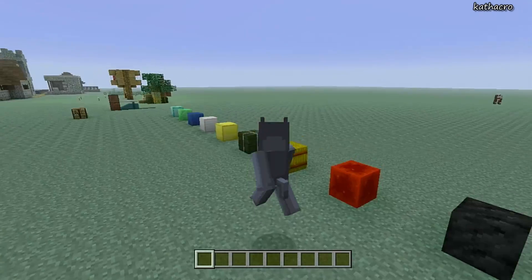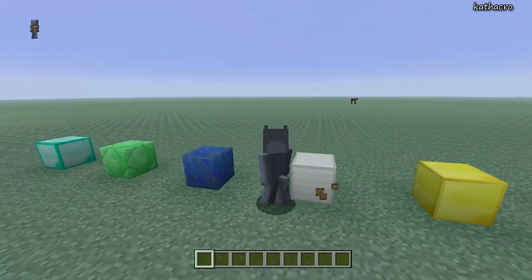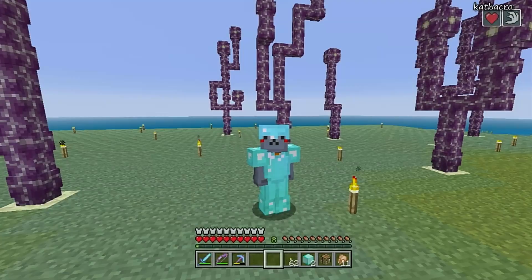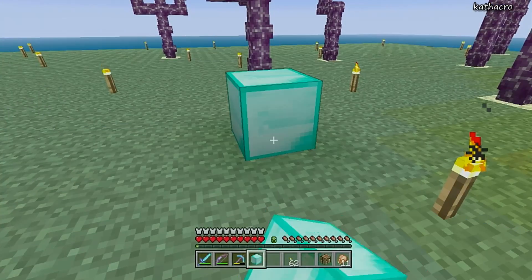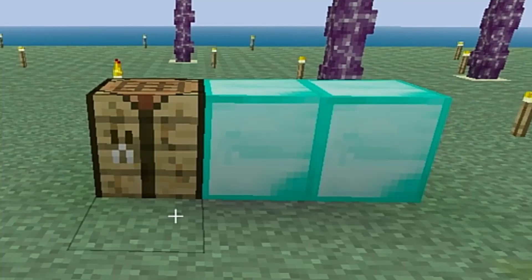Right now I'm in my creative world, so let's switch into my survival world from my let's play and I'll show you that it's really easy to do even in a vanilla survival world. So here I am in my let's play world. Let's start with what supplies you need before you can start duping — you're going to need two blocks of the same dupable item and one crafting table.